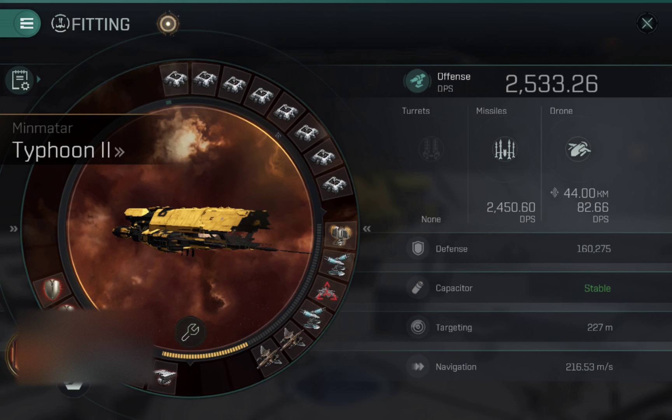The final two low slots: one is a ballistic control for the extra DPS, and the other is a missile guidance enhancer, which helps with the range — that's why it's up to 160 kilometers — but also in terms of hitting smaller targets.